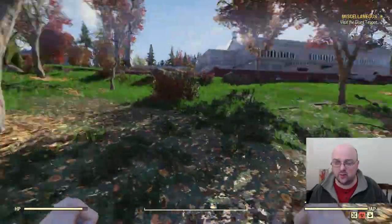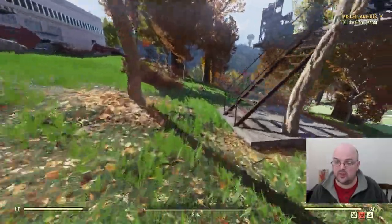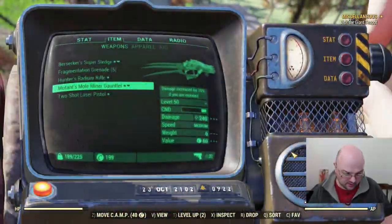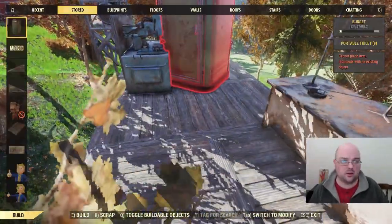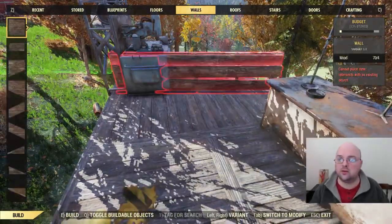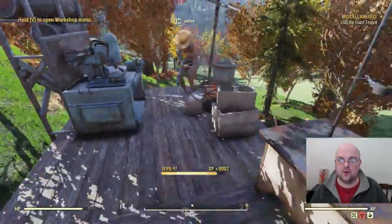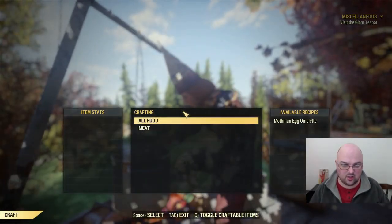You're also going to need a list of vendors you want to hit to unload these. If you're going to use them for caps you can sell them, or keep them for food if you want — I usually just sell them for caps. I apparently don't have a cook fire on this character, so let me go ahead and build one real quick.